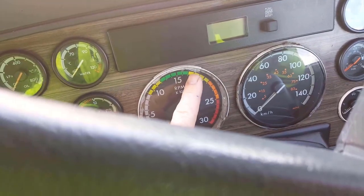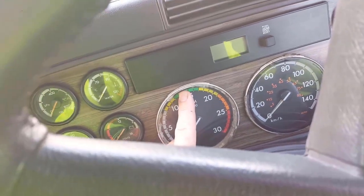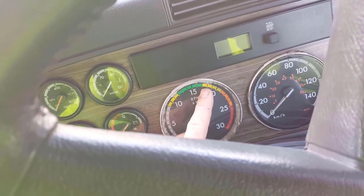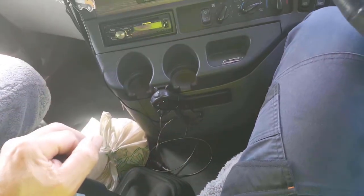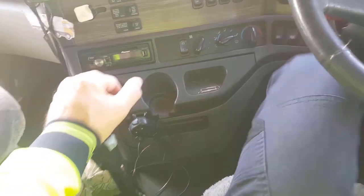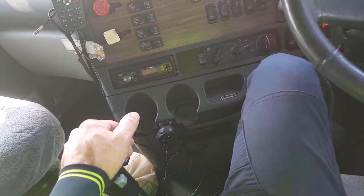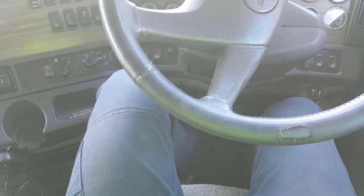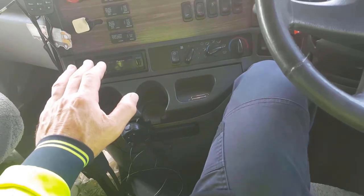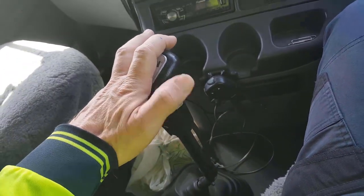You change up when revs get into the yellow zone — revs climbing up to about there — then change up and they'll fall back down. Going down a gear when you're going up a hill, you let the revs drop into the lower zone and rev it. Going up a steep hill you don't need too much of a rev because of the ratios — just a very small rev. Revs are dropping, small rev, and into gear.